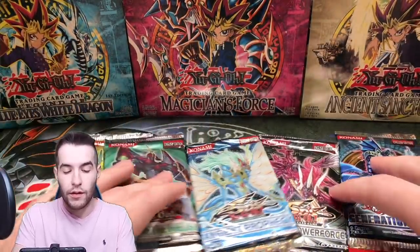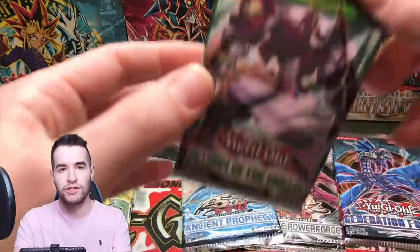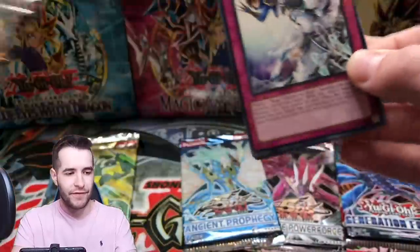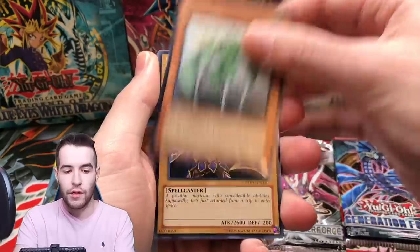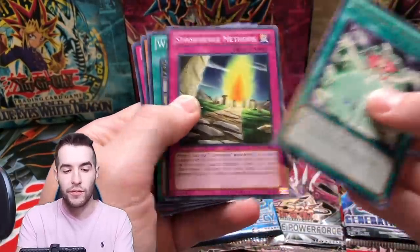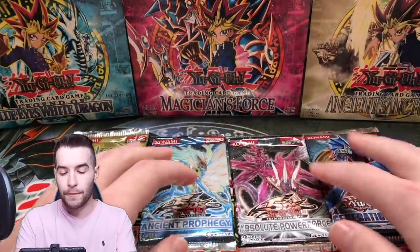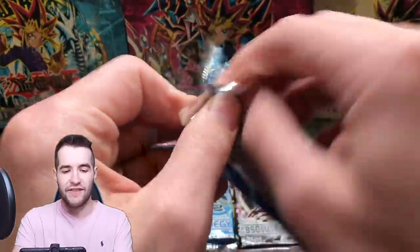Alright, what do we want to open now? Let's go to Return of the Duelist — there's no possible way there's a ghost in here, right? No possible way. Ninjutsu Art of Shadow Sealing, Trance, Medulce, Spellbook of Wisdom — not bad. Alright, Generation Force it is, come on Number 17, here we go.